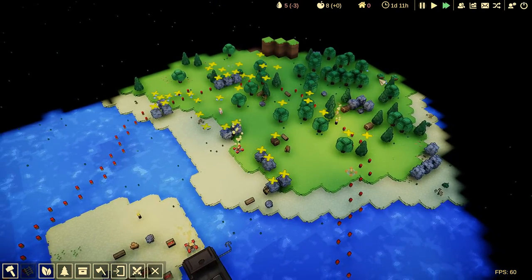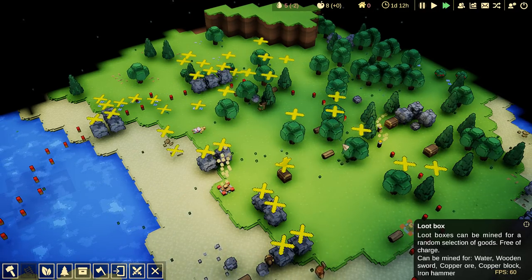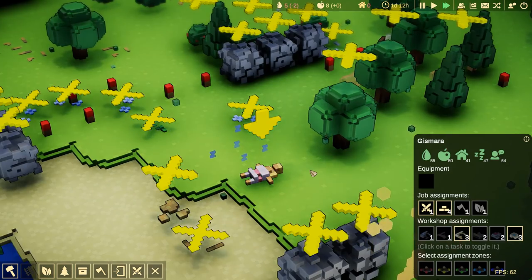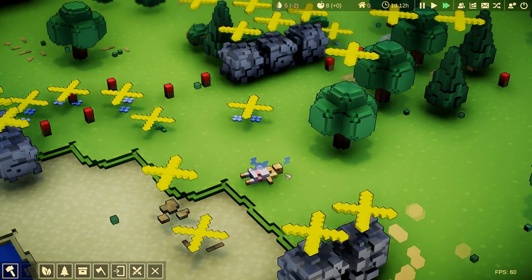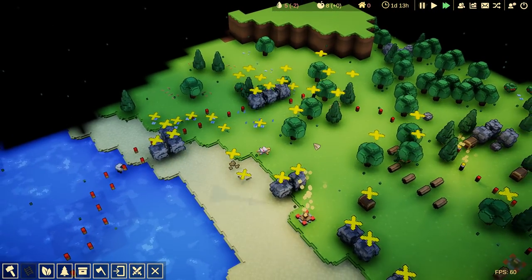And they will get to work harvesting all the things, chopping all the trees down, and taking all these loot boxes we have laying around. That's one of the settings I had set up. Gizmara is either sleeping or blue Z's are erupting from her body for some reason.